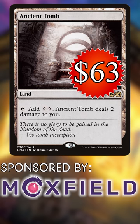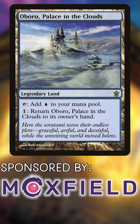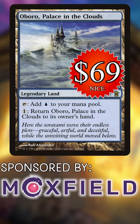Ancient Tomb, $63. This card never stops creeping up in price. Oboro, Palace in the Clouds, $69. Nice. This land is only pricey due to scarcity — we need more in circulation.